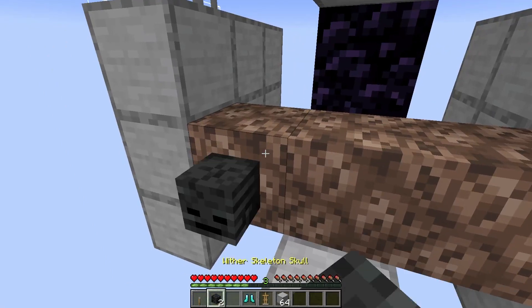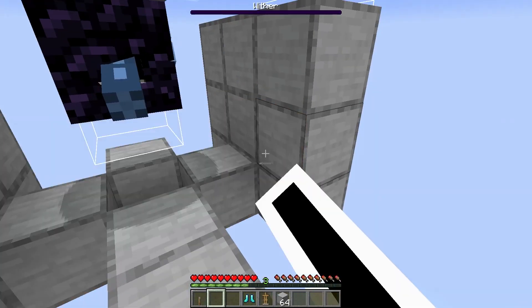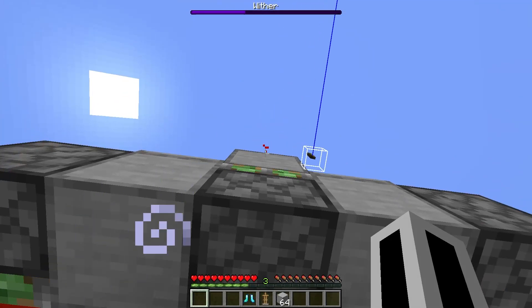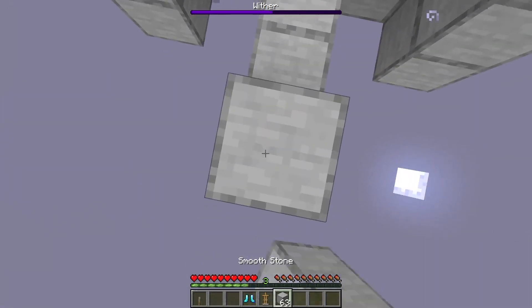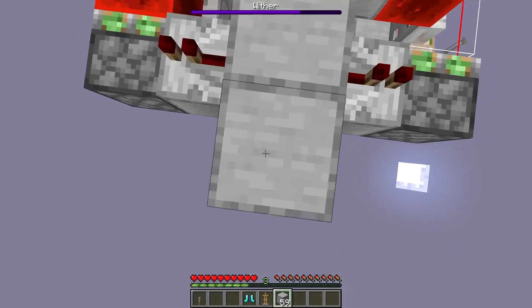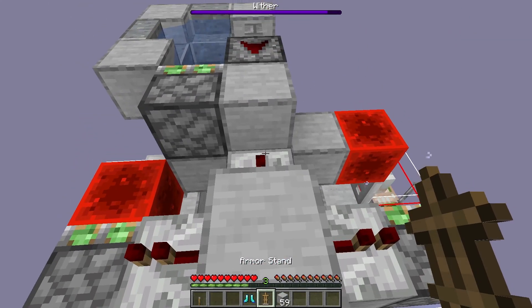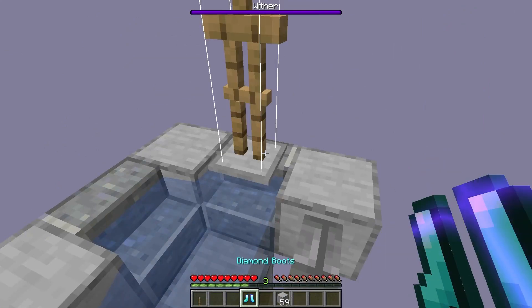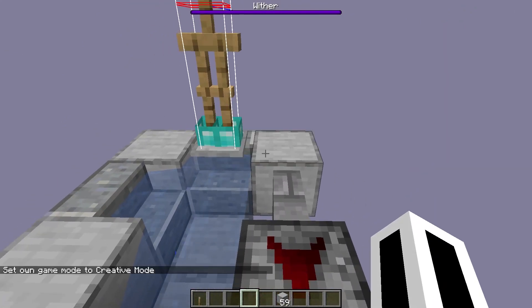When summoning the wither, place a block to block the wither's eyesight to the player. Click the lever to swap the open and closed trapdoor. Place down an armor stand anywhere around the water source and give it a frost walker enchantment. The wither will then target the iron golem behind the trapdoor.